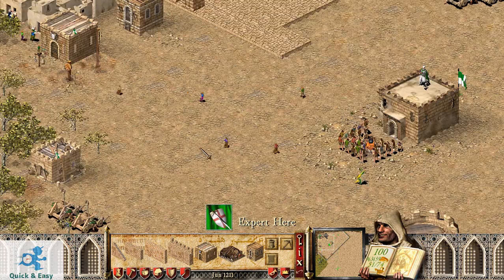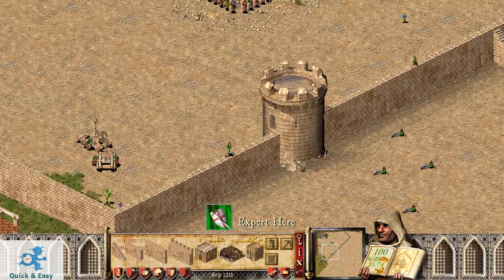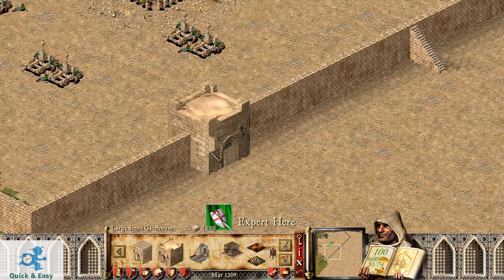The granary is full my lord. Catapult ready my lord. An impossible location. As usual, same result — so the conclusion is catapults will always disappear.